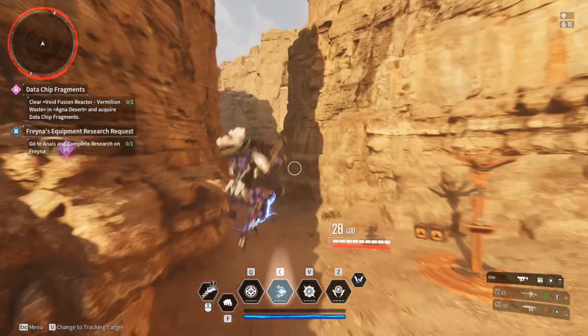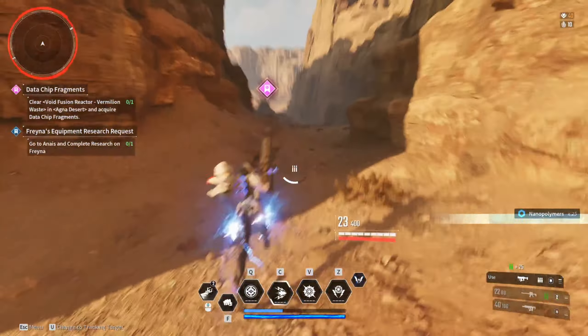Anais is then going to bring you over to the Agna Desert. This one is a little bit annoying because of the components you need. In order to do this you actually need 12 organic shards and 3 inorganic shards. Farming that is going to be a pain, especially if you only have Bunny unlocked. If you have somebody else that can help you, go ahead and do that — otherwise I'll leave a link in the description on how to best farm those.